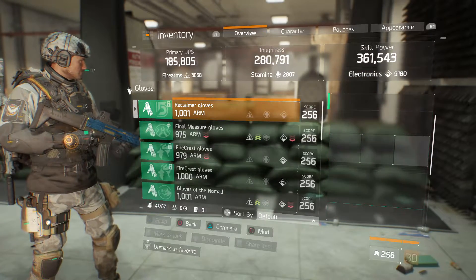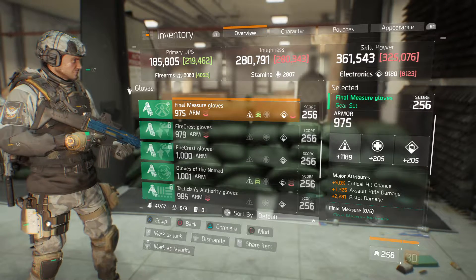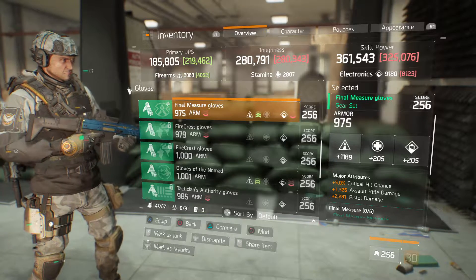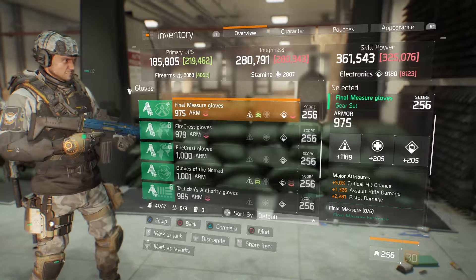Now we got gloves. We got Final Master gloves at 975 armor, 1189 firearms, 5% critical hit chance, 1326 assault rifle damage, and 2281 pistol damage. I would more likely get rid of the pistol damage — that's just probably what I'd do.